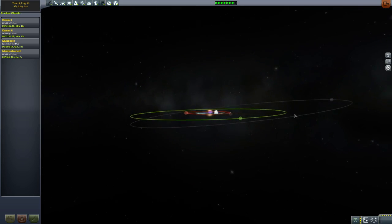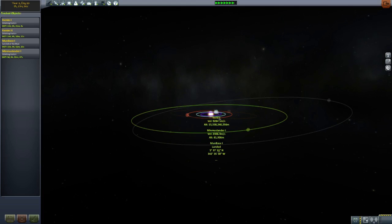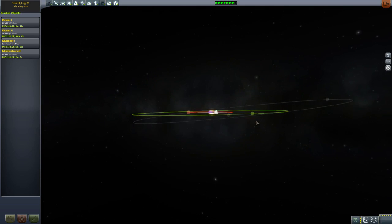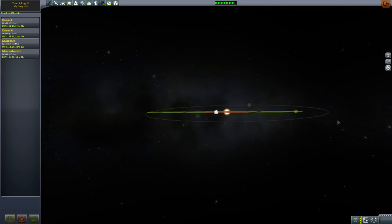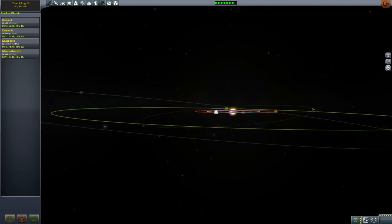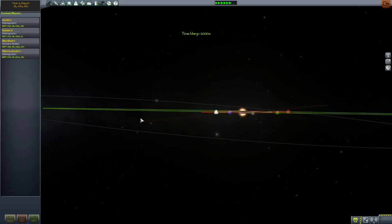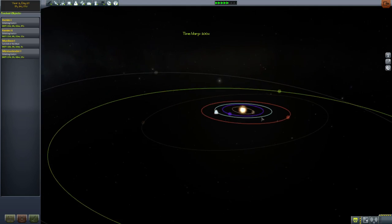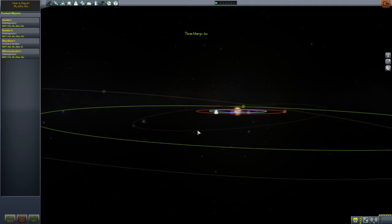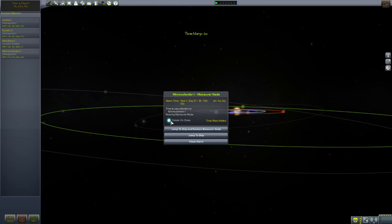For example, you don't have to do a plane change for Ilu if you can hit it at the point at which Ilu's orbit crosses your own — there's an AN and a DN for everything. For example, Drez is a little bit cockeyed as well, so you can set this up correctly and come shooting straight out and pick up these planets as they cross your own orbit. Saving that plane change is very, very worthwhile the further you go.